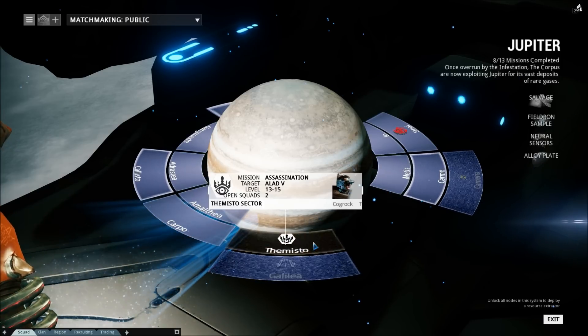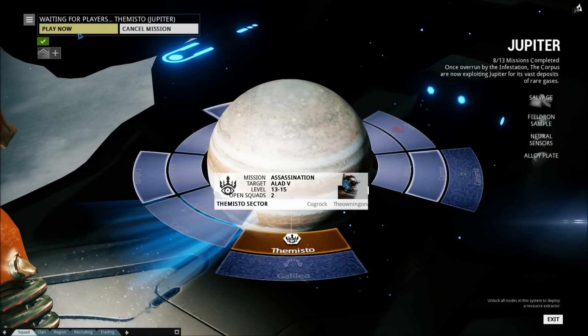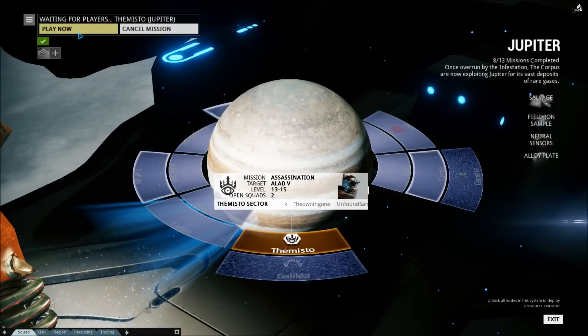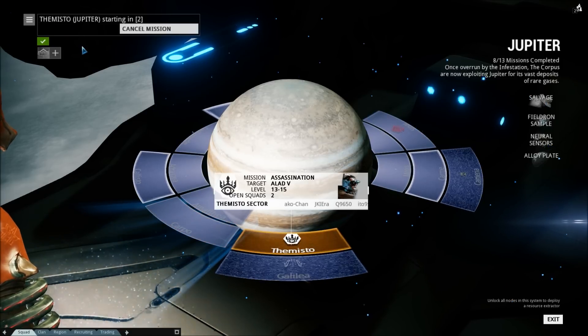I'm about to go fight Alad V. It's probably gonna go horribly, but I figured I should throw it in here — gotta fight him at some point. I want to get his coordinates because I think he unlocks the planet with Plastids, and I'm going to need those for Rhino.